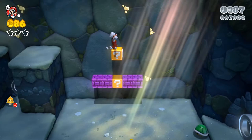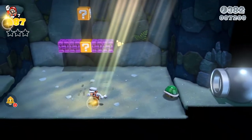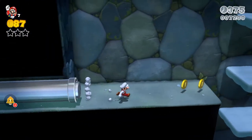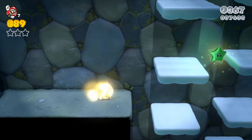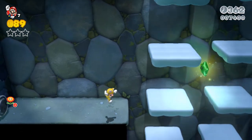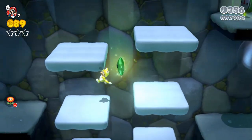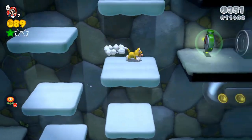There is a hidden 1-up mushroom right here — always be sure to grab that. There are some hidden coins as well. Now I'm going to put the cat costume on because if you're next to the wall you can always climb on it, as these clouds are kind of tricky to navigate through. You want to grab yourself the first green star.